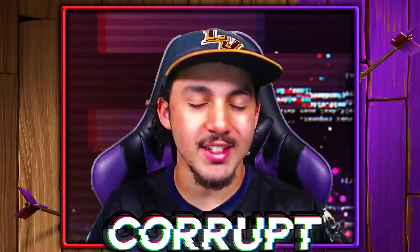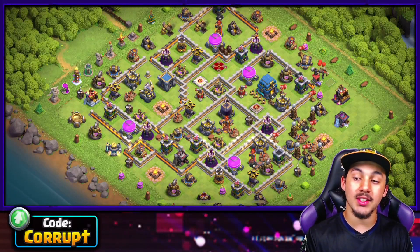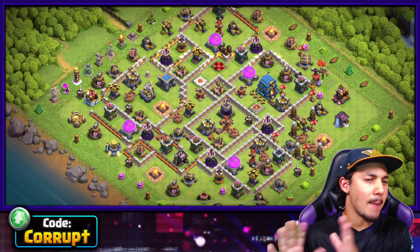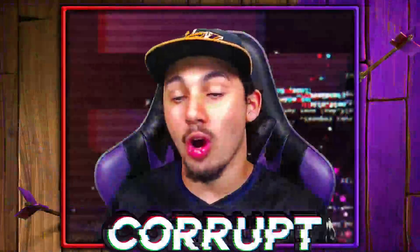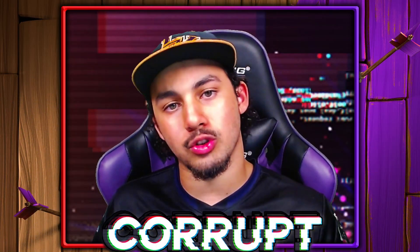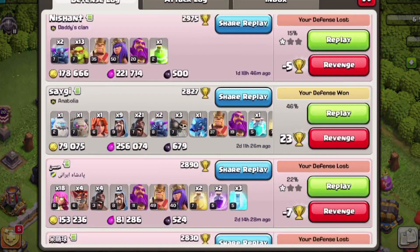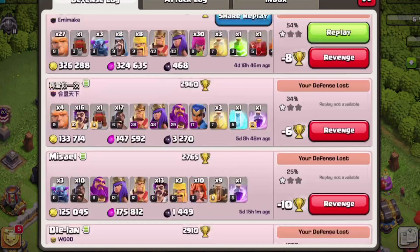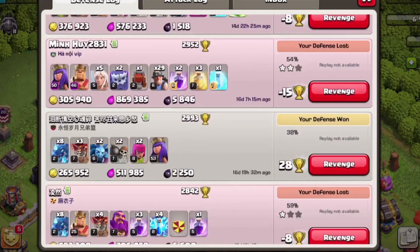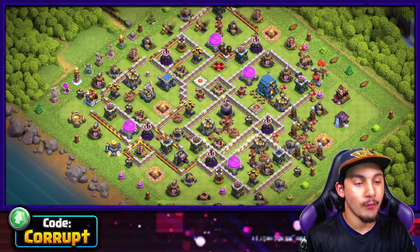Any good Town Hall 12 needs a farming base, and this is the one I am currently running. This is a great one I've been using between Masters and Champions League, and it can work with no defending CC troops. Having those spread out storages makes it so much easier. My defense log is usually mostly 1 or 2 stars — very rarely will they be 3 stars, and most of the time that's a higher Town Hall level like TH13 or TH14 hitting me. I will leave a link in the description for you to copy this base.